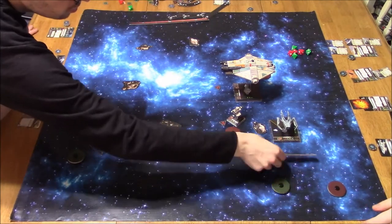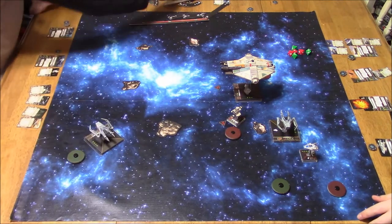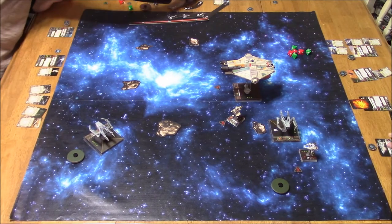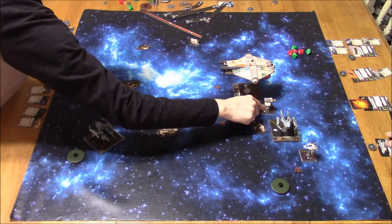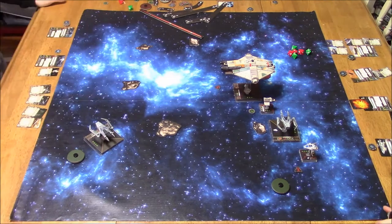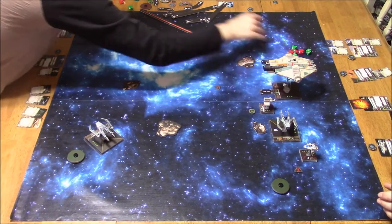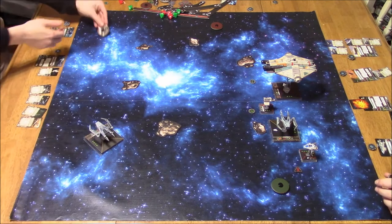It looks like we're doing the dials again. The A-Wing is doing a 5K turn — interesting. And now his attack shuttle is moving next. He doesn't have a lot of options. It's not a bad maneuver. Focus. Here comes the Ghost — one straight. He's got Dorsal, so nothing to worry about there. He's taking an evade.